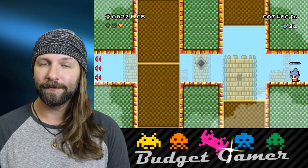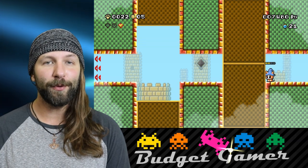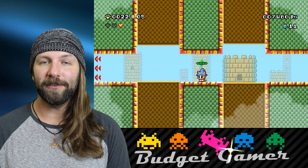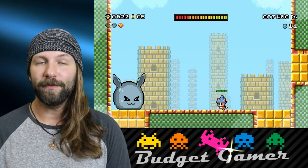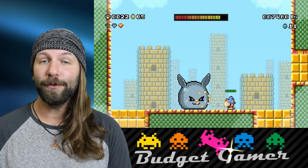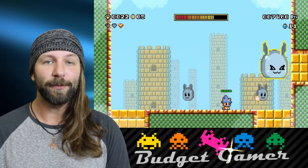Blue potions, which can be picked up in any level but unfortunately reset at every single level, give you the ability to do your magical dash as well as purchase checkpoints and continues. Checkpoints, in true mobile style, get more expensive as you progress through the level, as do revives and continues the more you use them — revives starting out at two potions, going to four, eight, and so on, though thankfully continues cap out at about ten.